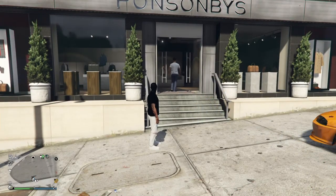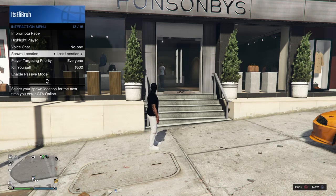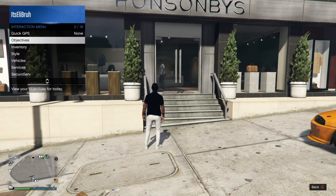Hello, welcome to another video. Today I'm here to show you how to get the tan joggers in GTA 5 Online. First thing you want to do is put your spawn location on last location, and then once you've done that,